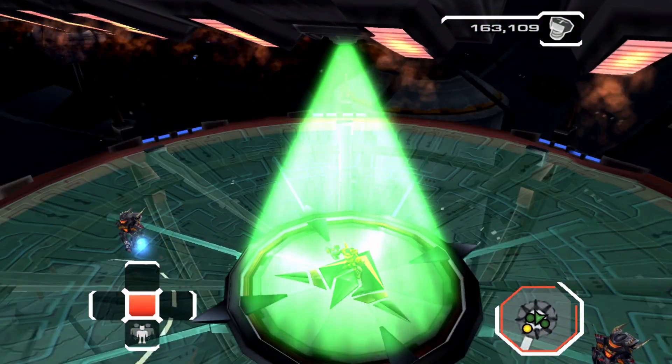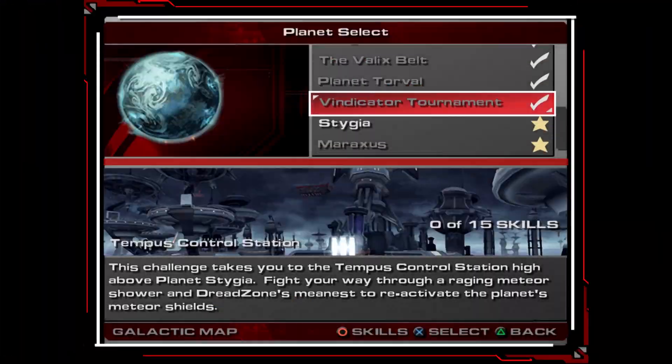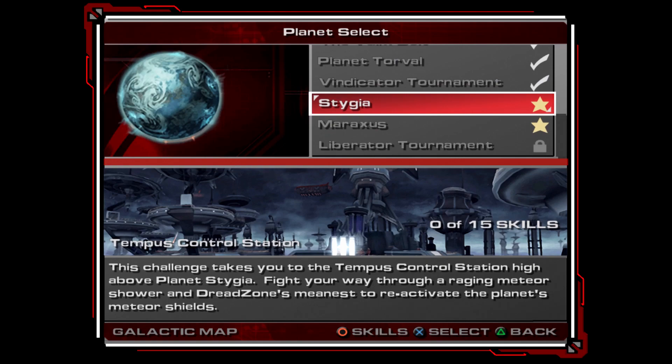I think it's called Aegidix or whatever... no, the planet Stygia. It's very sticky. This challenge takes you to the Tempest Control Station, high above planet Stygia. Find your way through a raging meteor shower and Dreadzone's mines to reactivate the planet's meteor shield.